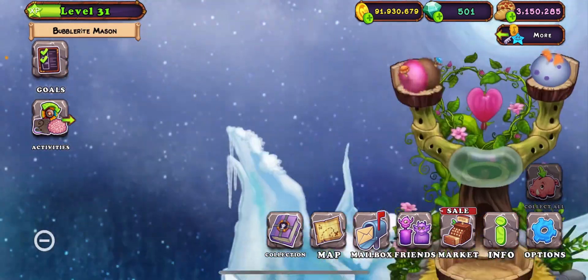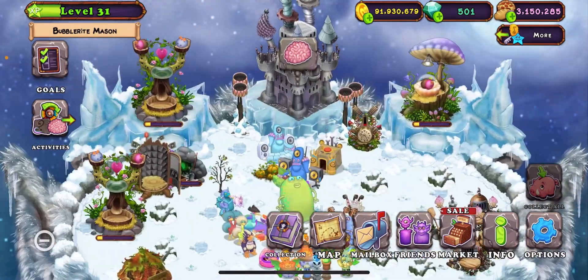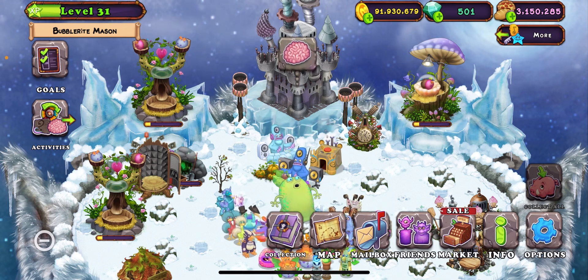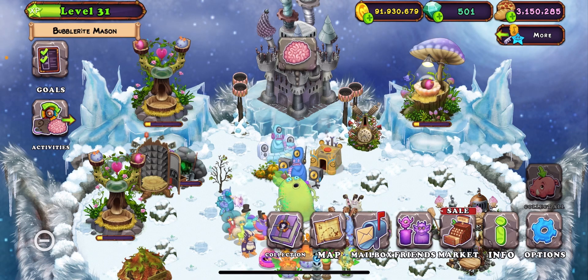Normal Yule is Congo plus Thumpty. Normal Yule takes one day, 12 hours, and 30 minutes without an enhanced breeding structure. I don't know how long it takes with an enhanced one.